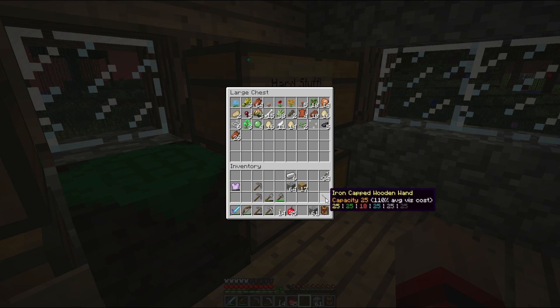It looks like that wand's charged up almost completely, just killing stuff. It's clear that you just have to have the wand in your inventory and it will just absorb this from killing things, from the looks of it. Maybe other means as well, but certainly killing things does charge it up.